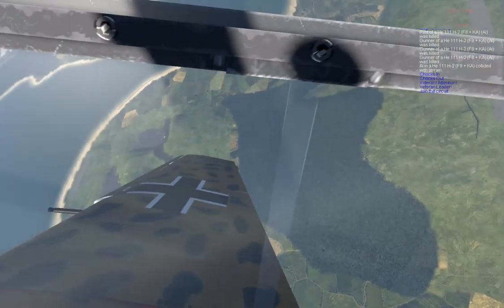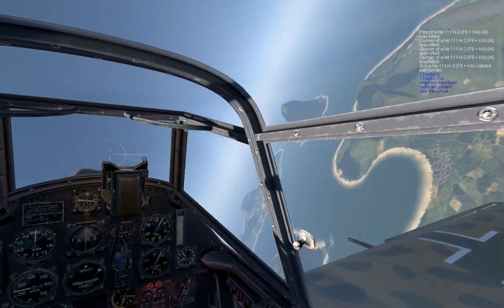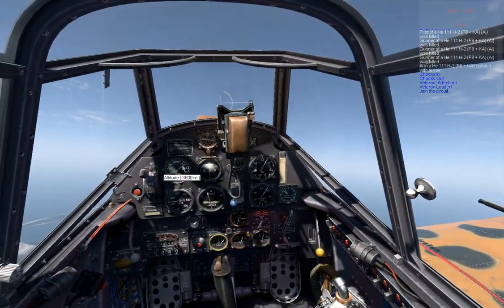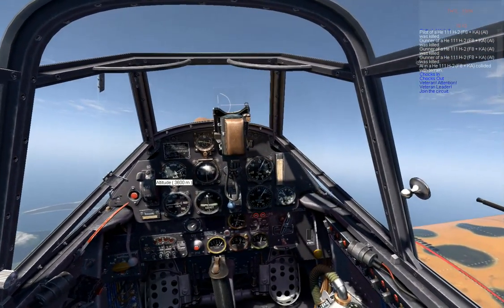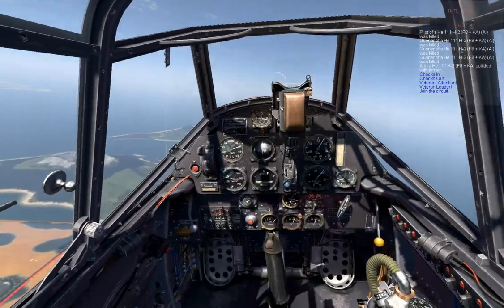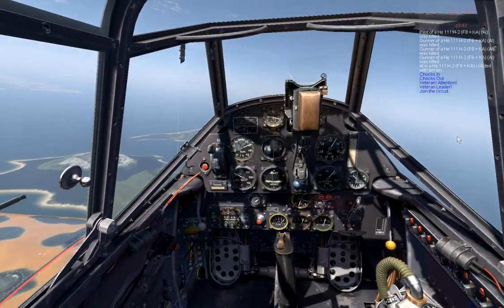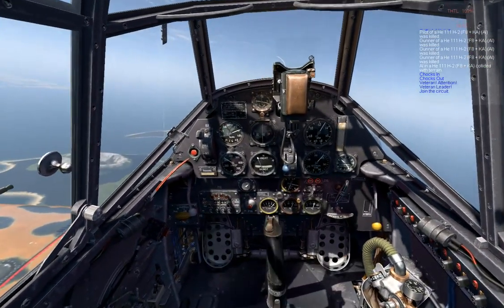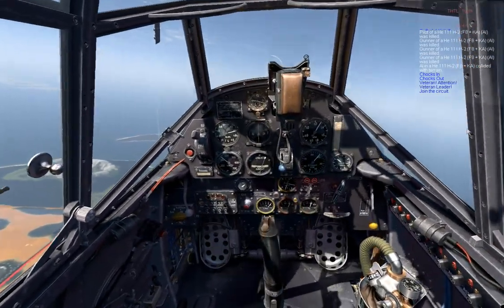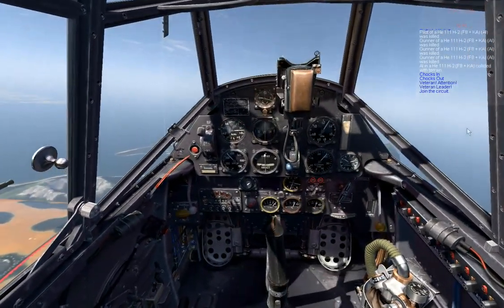I might want to steer away from those hills. Looks like I already by far surpassed the altitude — that's nice. Now to enter a spin just do what I said before. Now to show you how to pull out of a spin, I am going to try to get myself into the nastiest spin I can get, and then I will try to pull out of it. Here I go.